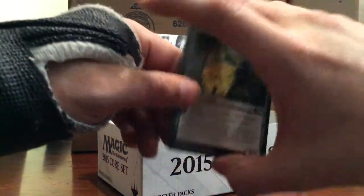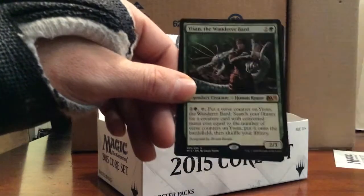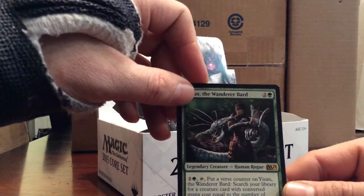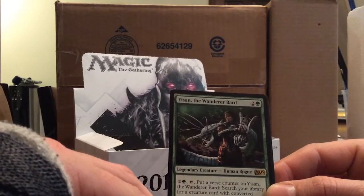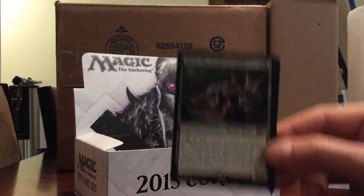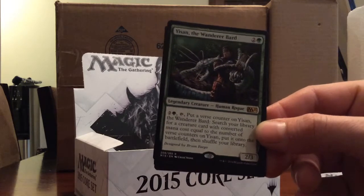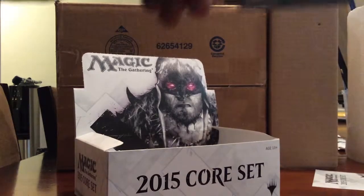Wall of Mulch - that's our first uncommon. Gravedigger, Into the Void. And Yisan the Wanderer Bard - one green and two, for a 2/3 legendary creature. One and tap: put a verse counter on Yisan the Wanderer Bard. Search your library for a creature card with a converted mana cost equal to the number of verse counters on Yisan, put it onto the battlefield, then shuffle your library. Not a bad card.